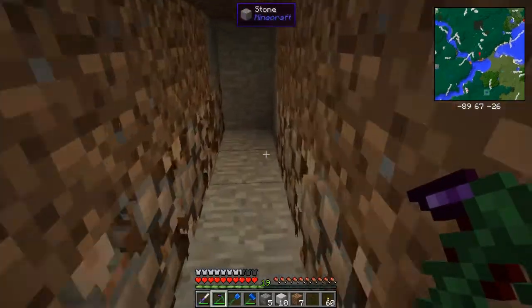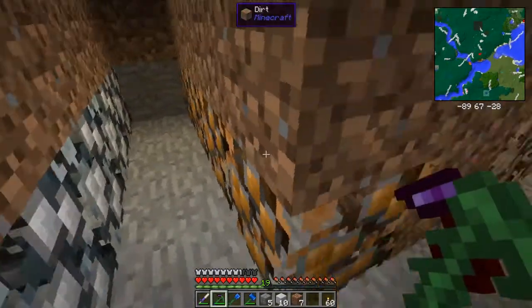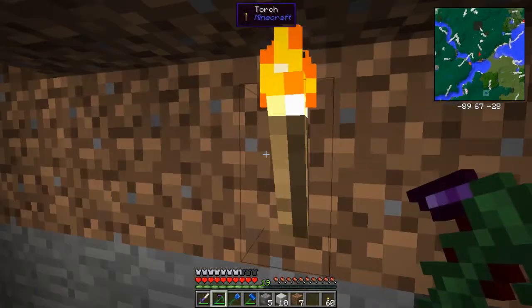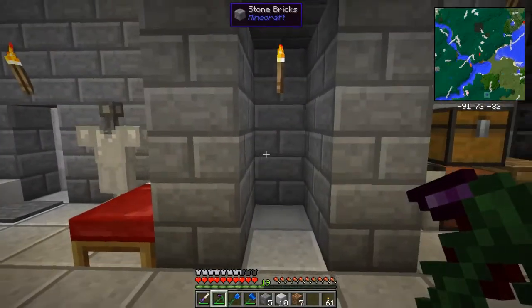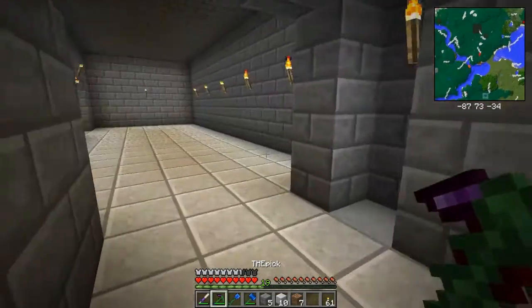Here's where my ore berries are. This is all the iron ore berries, and copper and aluminum. You find them when you're mining, and you need complete darkness for them to grow. So it's just a nice place to keep them, at least for now. That works rather well, and I'm happy with that.